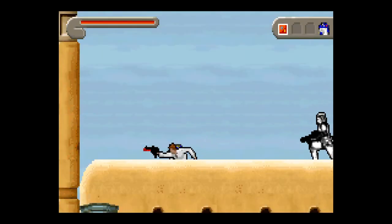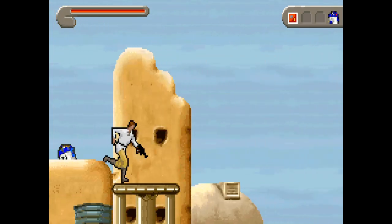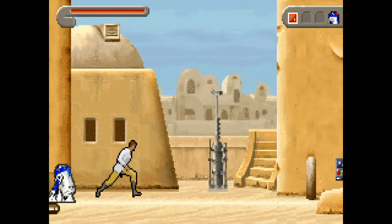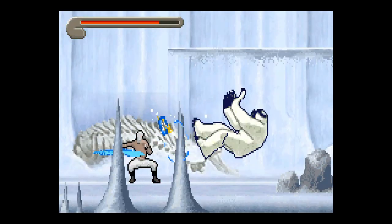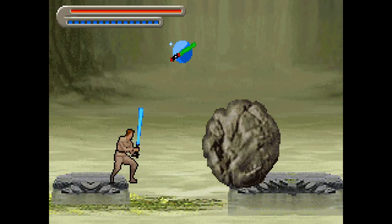Much of the gameplay takes place in a side-scrolling platforming based environment. As Luke Skywalker, players originally only have access to basic jump and blaster based combat, but as Luke learns the ways of the Force and the Jedi, he gains the ability to wield a lightsaber to attack and deflect.